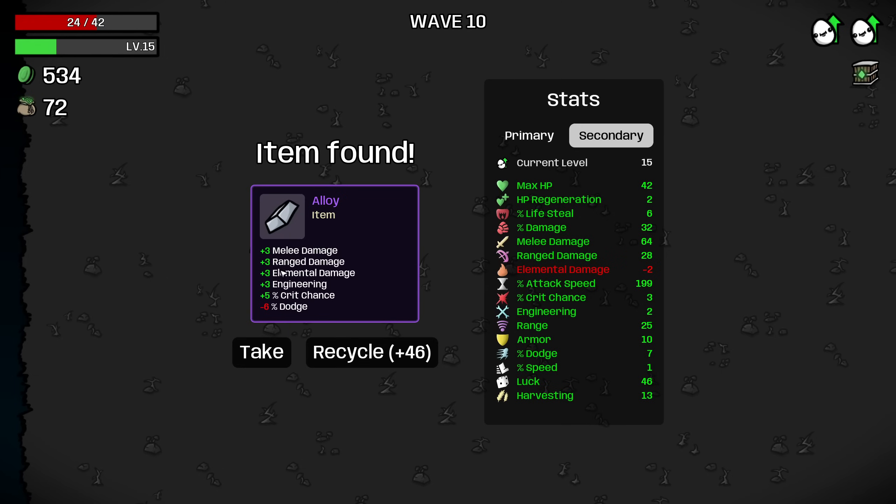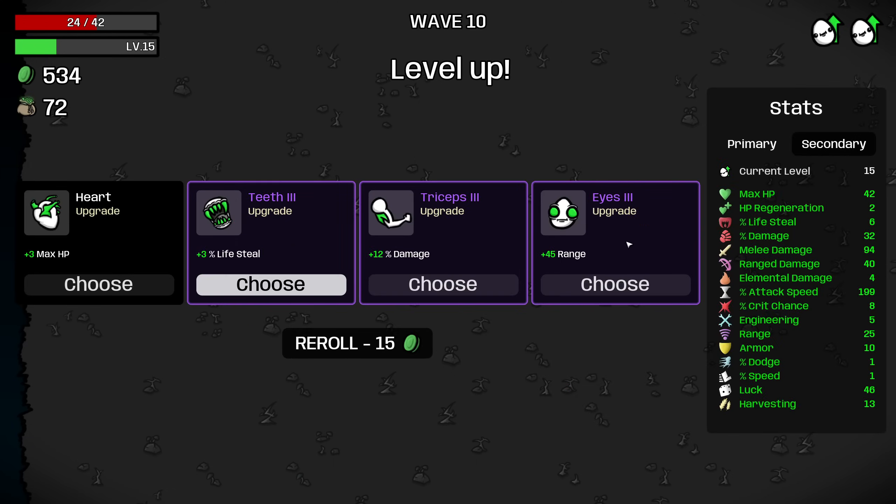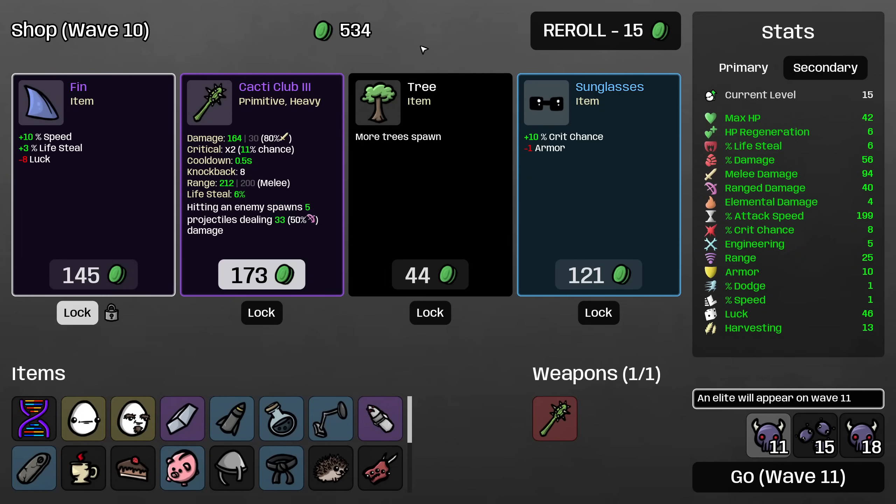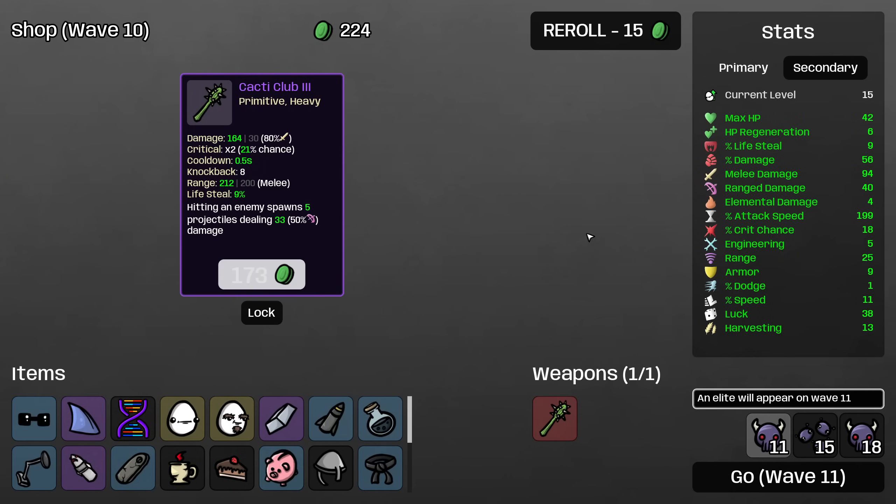I'm going to buy the alloy here, because we wanted crit chance. This should give us a bunch of damage scaling. Let's see how much damage we got — we've got 64 and 28, and we go up to 94 and 40. Let's take some percentage damage, and then I will take some regeneration here. Don't need the cacti club, but I will buy this, this, and this.